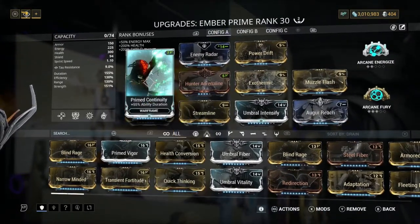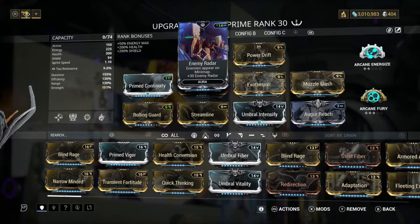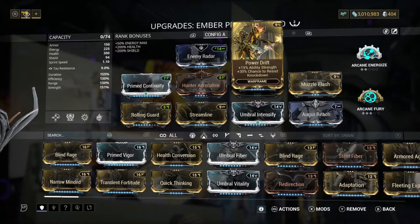On the build, we have Prime Continuity for duration. We have Enemy Radar — the simple reason being that majority of the time a carrier or a pet is probably going to die in Steel Path, so having Enemy Radar is just really nice. We've got Power Drift for some ability strength, which is really nice.